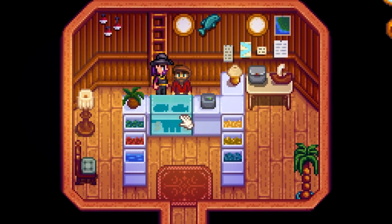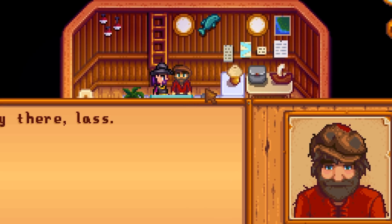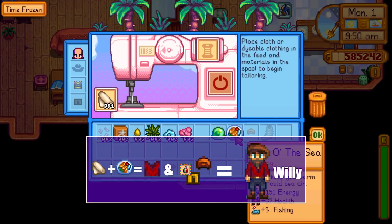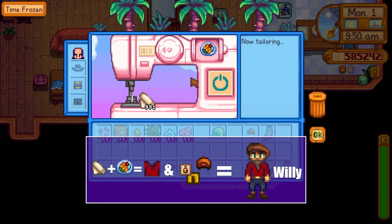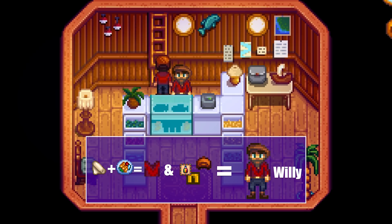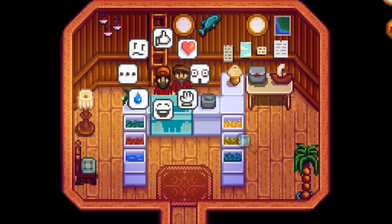Or maybe you just want the simple life of a sailor and want to inherit Willy's shop. The shirt of the sea can be crafted with a dish of the sea. I also used regular farmer pants and dyed it to match. Sadly, the hat isn't included, so I paired it with the good ol' cap instead.